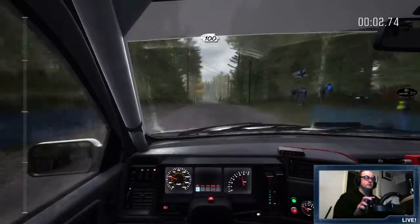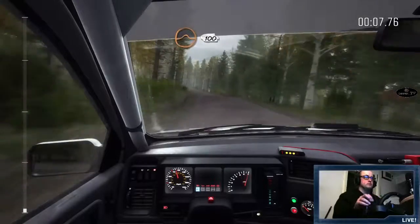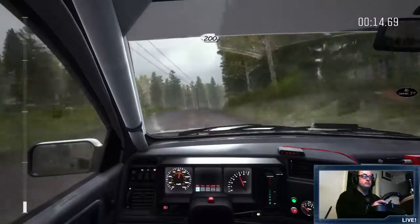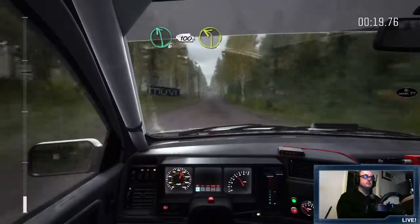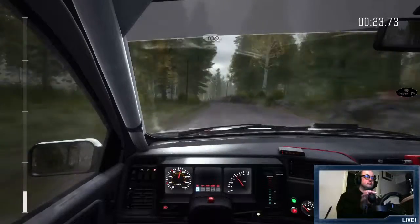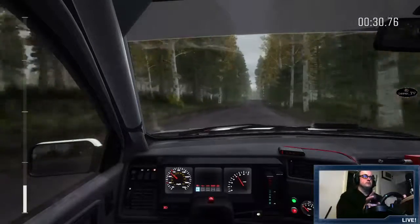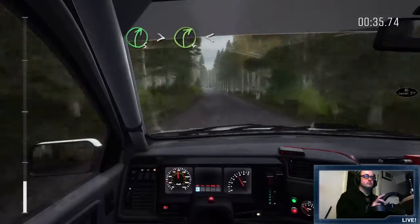100 past junction, left 6 over. 100, left 2, right 4 over long crest. 40, crest jump. 200, middle over crest, into left 6 over 100. Left 2, 100, crest, jump, 80, small crest, 120, crest. And right 5 times 4, right 5 times 4, long, and opens over crest.